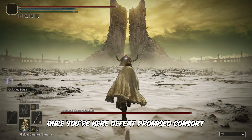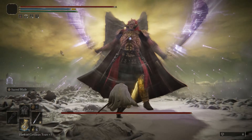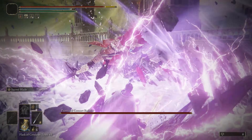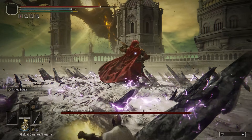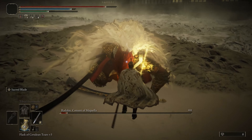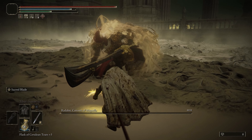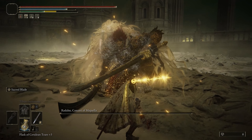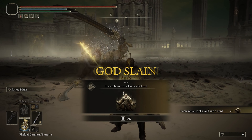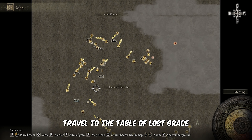Once you're here, defeat Promised Consort Radahn in a fight to get the Remembrance of a God and a Lord. With the remembrance in hand, travel to the Table of Lost Grace.